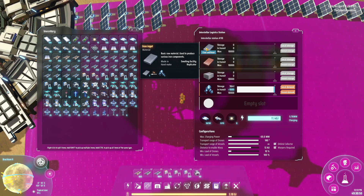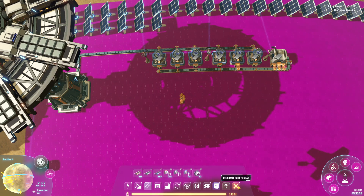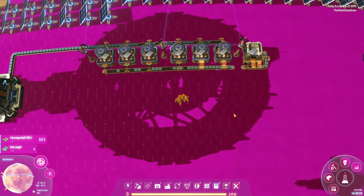This works for iron ingots, copper ingots, and also stone bricks — it's the same setup for all of them. We're going to pause this here since it doesn't need to keep running.